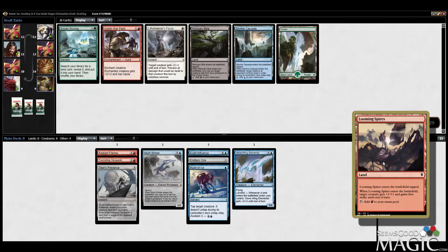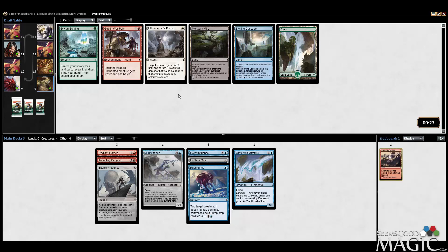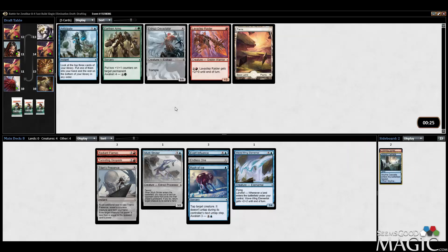Looming Spires is fairly playable. I think we're going to end up with enough cards in our deck, so we're just taking the Spires. I don't really like Retreat to Valakut much — my sample size of playing with it is fairly low but I think it's a bit underpowered. Cascade here is nice though. Anticipate is a great late pickup.